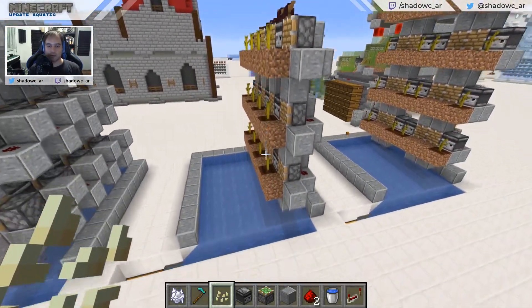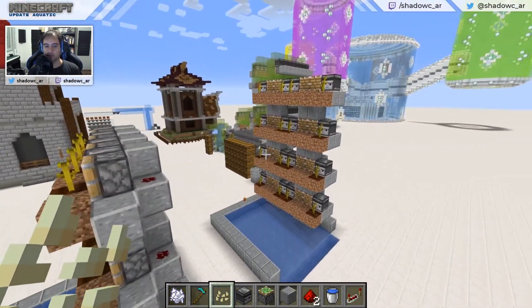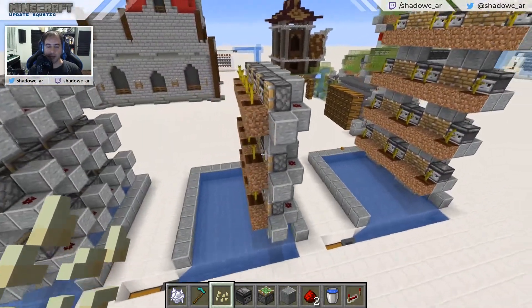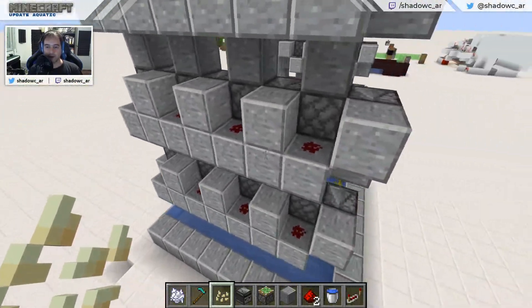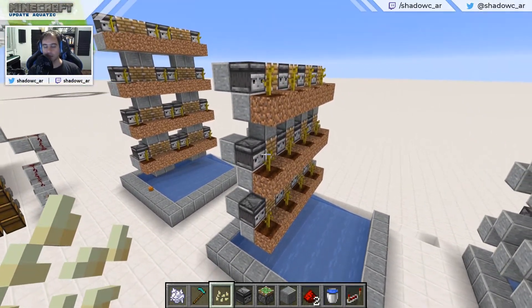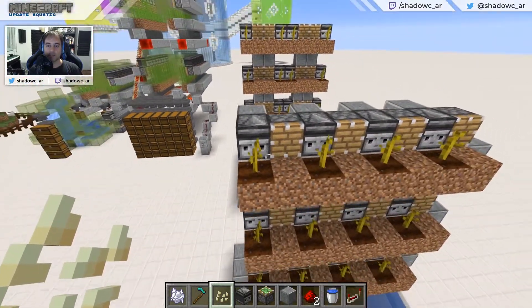This farm right here is a duplicate of Mumbo Jumbo's farm in his Hermitcraft series. I've mentioned that he did a very similar Melons and Pumpkins farm on his server. What I did here is I just copied the concept. This might not be exactly the same construct that he did, but I'm going to link in the description the video I referenced in the last video's comments so you can go there and see what this does.